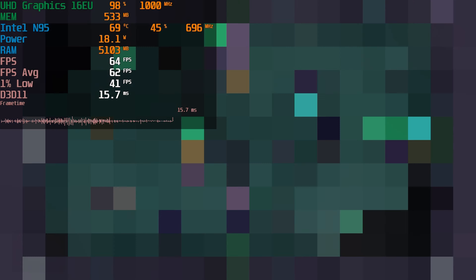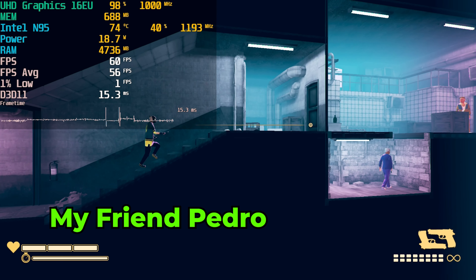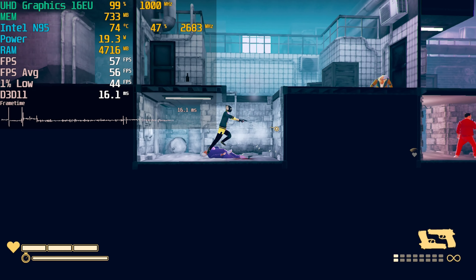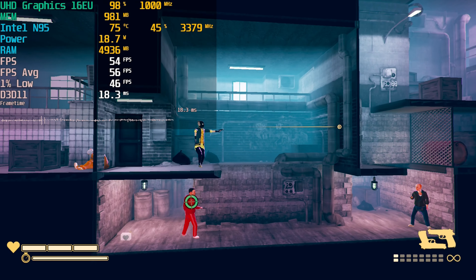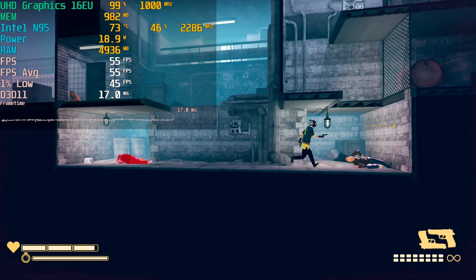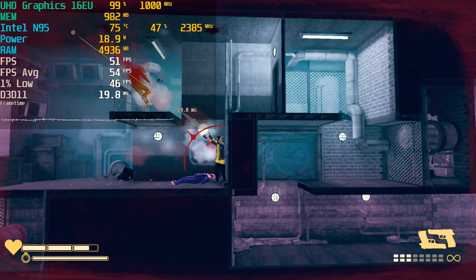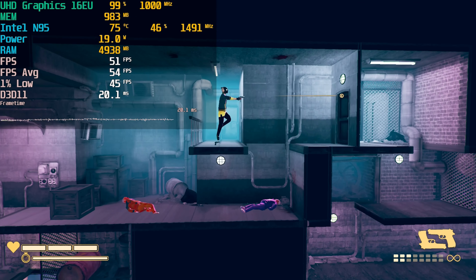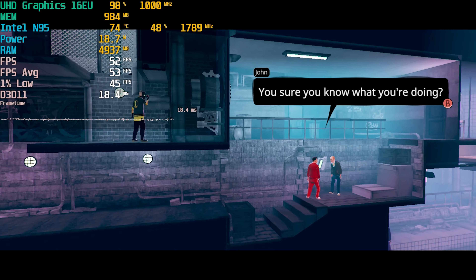Moonlighter is also available on Game Pass. Next up is My Friend Pedro. This awesome action indie game is absolutely incredible — the whole focus is making it extremely easy to pull off stylish kills, with a very lighthearted and goofy narrative. The gameplay is absolutely incredible and it runs really, really well on here. While it's not a perfect 60 FPS average, it's very close to that, and the 1% lows don't dip low enough to ruin the experience. You're going to feel like John Wick mowing through hordes of bad guys.